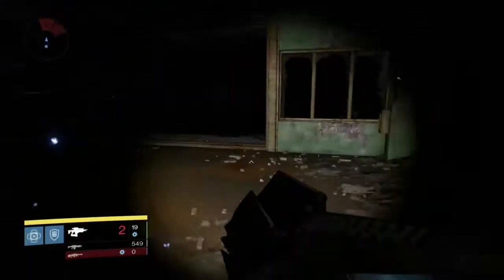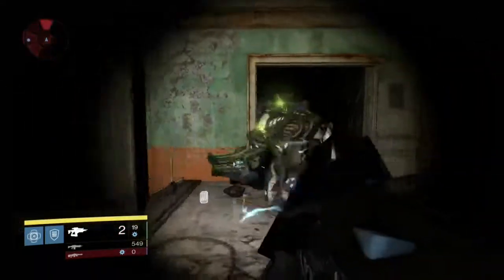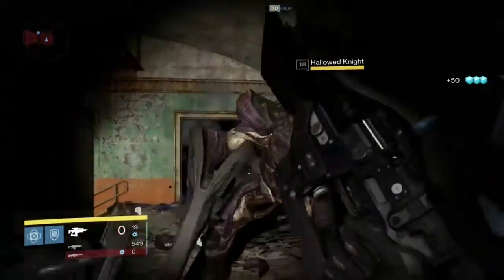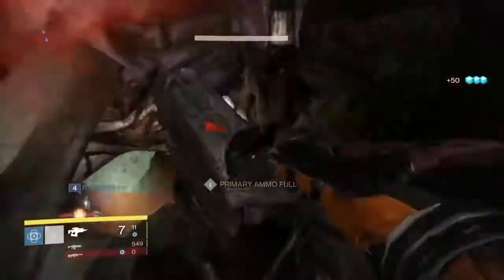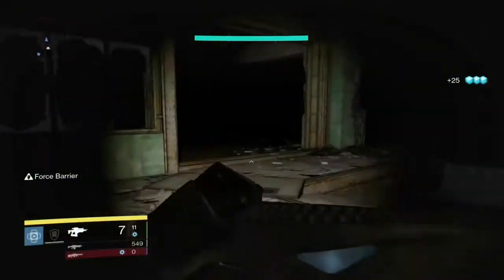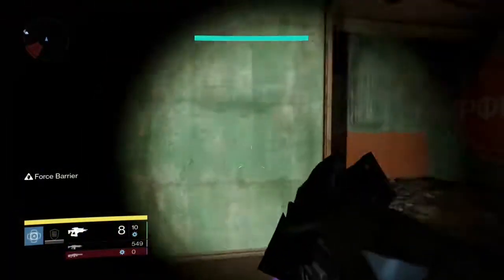You just go back down here and kill them again, and then after you kill these three, you should actually get the bounty done. And if these don't spawn, like I said, just go find the Blade of Crota guy. The Blade of Crota can actually spawn over here, or if you go towards the Divide — just to the right when you spawn — there can be one over there that spawns in a cave.